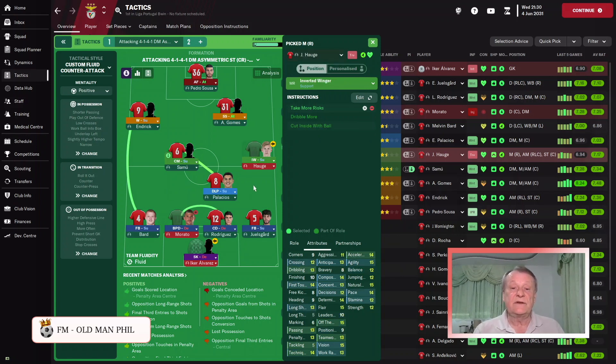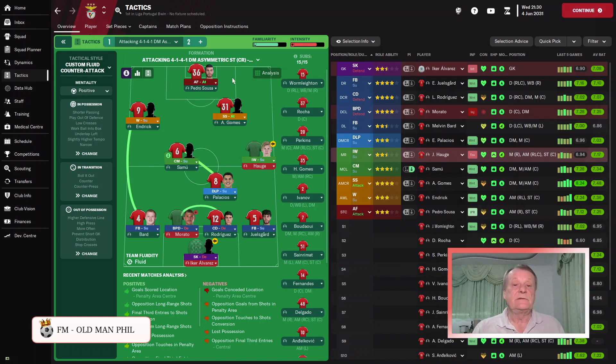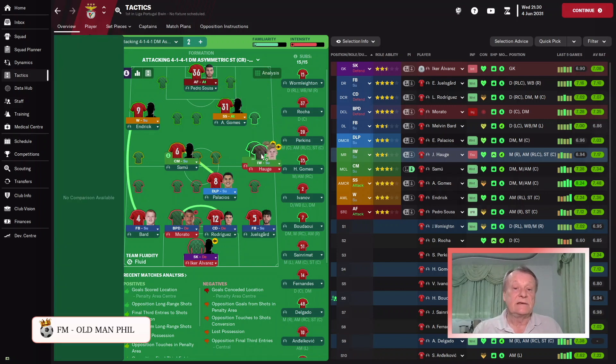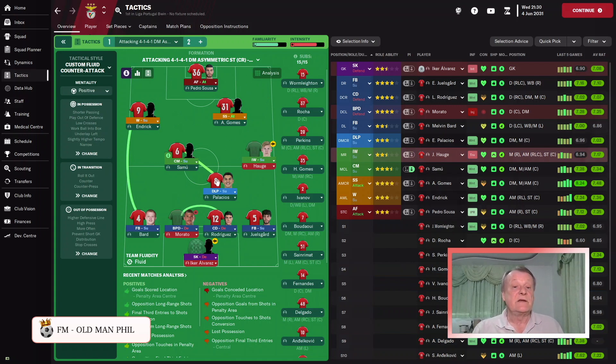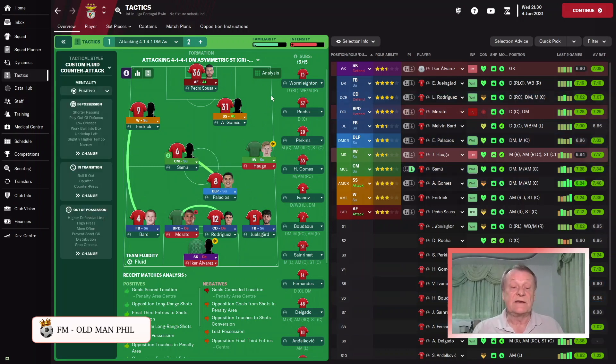On the right, we have an inverted winger on support, told to take more risks. He sits narrower and is absolutely vital in creating overloads in that area. You'll often see him getting into positions and crossing into the box. He won't always cut inside — he will sometimes score from outside the penalty area — but more often he'll provide assists by supporting the shadow striker, with the DLP also coming up to create player overloads on that right-hand side.